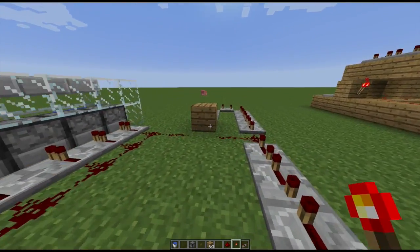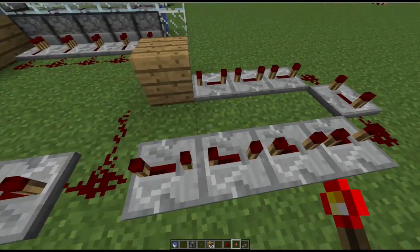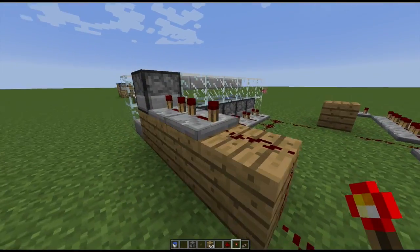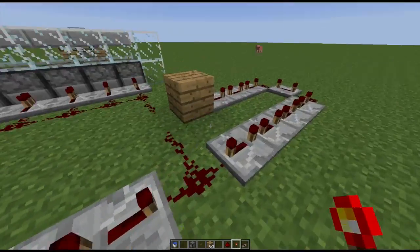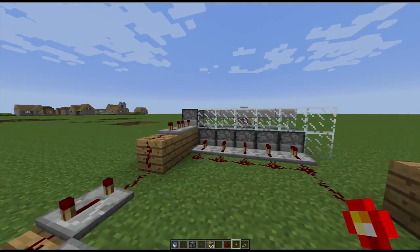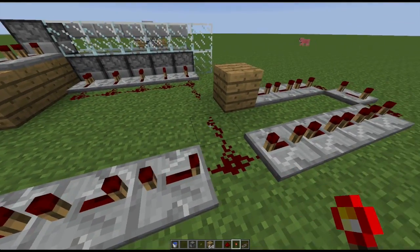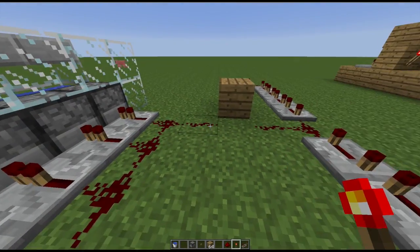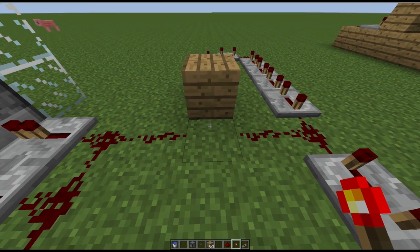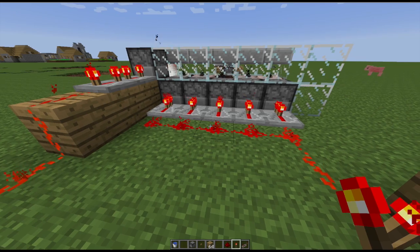It also means we can automate it because we have this other little redstone circuit coming around here with — I think it's seven repeaters there, and one, two, three, four, five, six, seven, eight — so one more. What that means is it's just going to fire this one and then come around and loop in on itself and fire it again. So we're going to whack this little redstone torch and see how it works. It's very easy to make a mistake with these things, and quite often when you do, the whole thing's gone. And it'll just keep going.